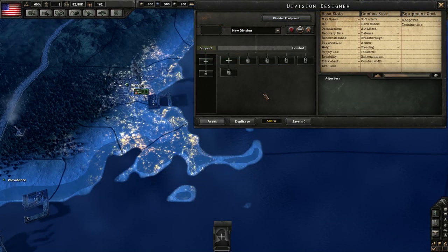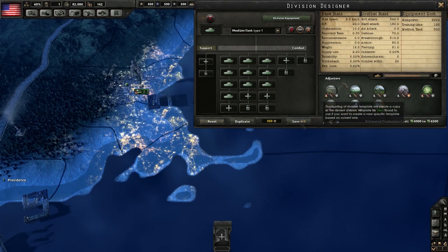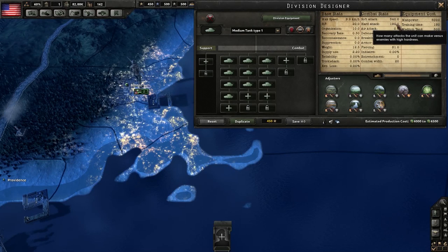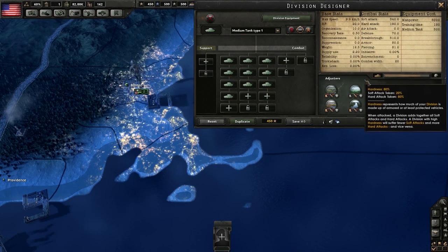Before we look at individual tank models, let's show one of the most common mistakes people make when designing a tank division and explain why not to do that. It's tempting to just take the best tanks you have and fill an entire division with them up to 20 combat width. This does create a fairly formidable division — soft attack of 340, hard attack of 190, 80 armor, 81 piercing, and 80% hardness, meaning they're only going to take 20% damage from small arms fire. That's pretty badass.